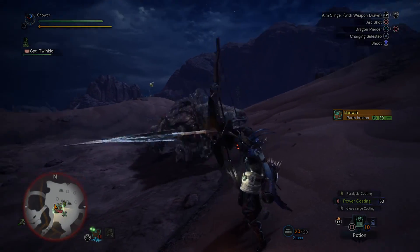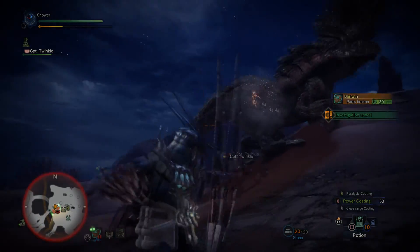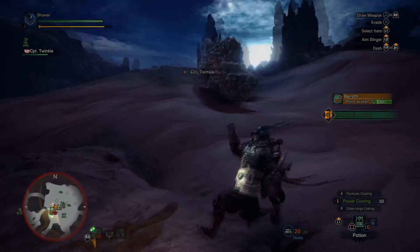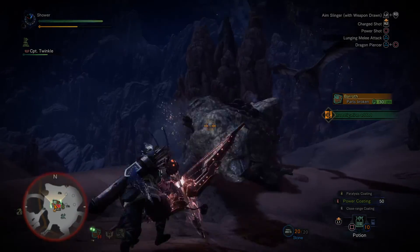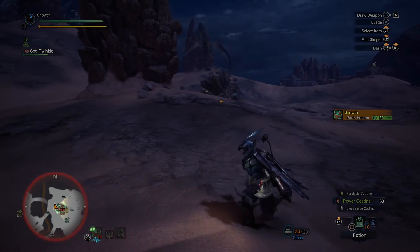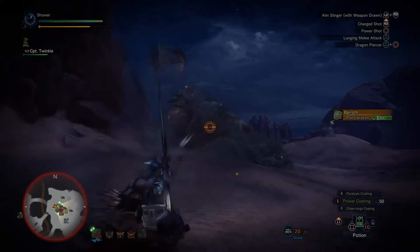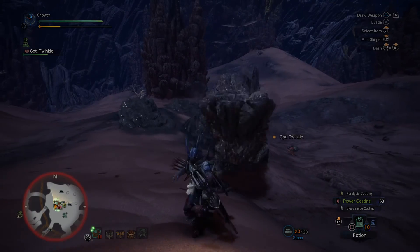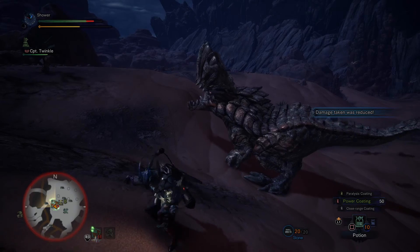When you aim down sights you gain a three-charge, making it so you can rapidly do two- and three-arrow shots rotating. This is a much higher way of doing DPS; however, the downside is it uses up a lot of stamina, so you gotta be careful. But if you just keep rotating it works out pretty well. Sadly I didn't roll there because I was in the sheathing animation.